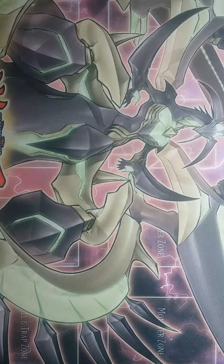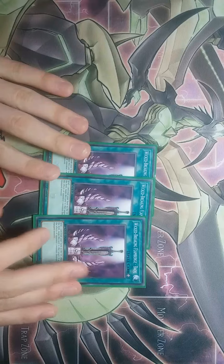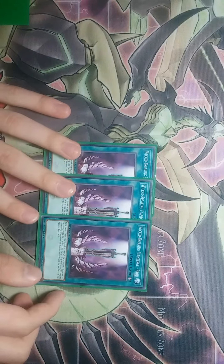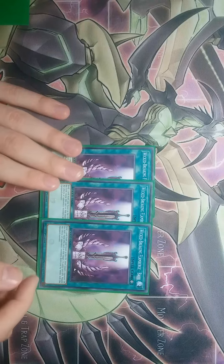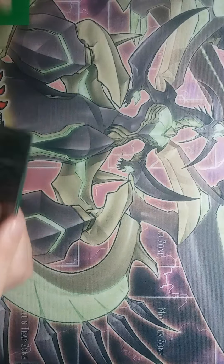Wrapping things up, I have three Wicked Breaking Flamberg Bow — or I think that's how you say it. You send a card from your hand to the graveyard, then target one monster on the field and equip this card to that target. It gains 500 attack, and the effects of opponent's monsters destroyed by battle with the equipped monster are negated, so floating effects won't activate.